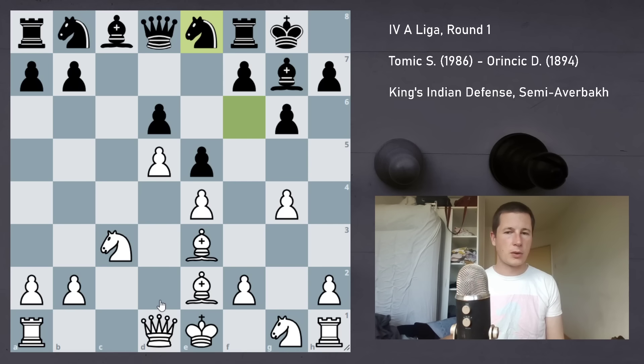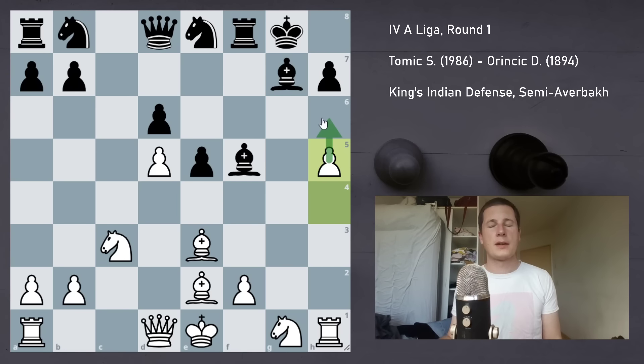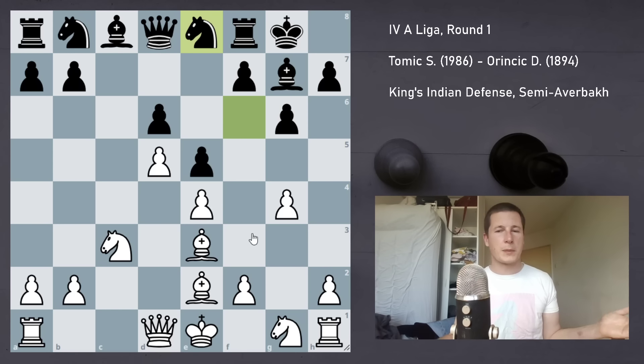I played Qd2 because I wanted to castle queenside quickly. My main alternative was h4, which is the whole point of the opening. With f5, I would have taken exf5, and on gxf5 taken gxf5 or played g5. After gxf5, Bxf5, then h5 — and if I get this pawn to h6, the king is always going to be in trouble. But that was too messy for me. I wanted a position easier to play for me than for my opponent, not wanting to withstand counterplay against my own king if I didn't have to. So I played Qd2, expecting f5.